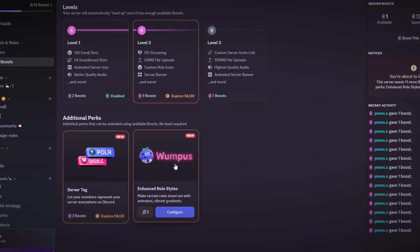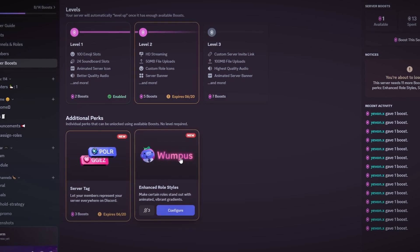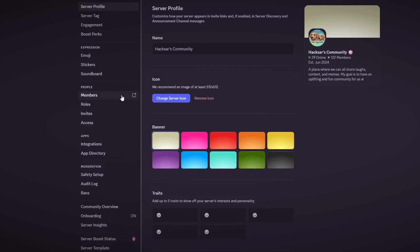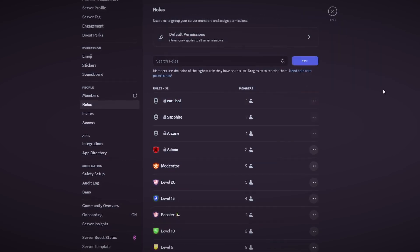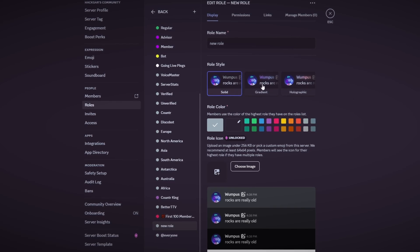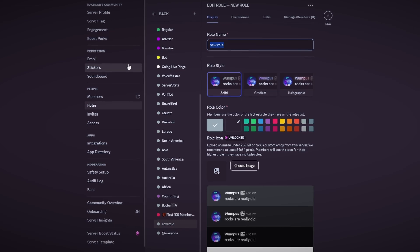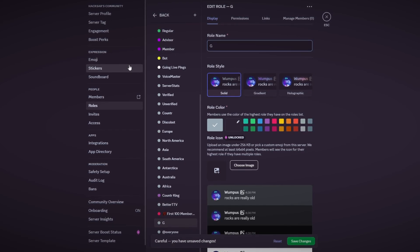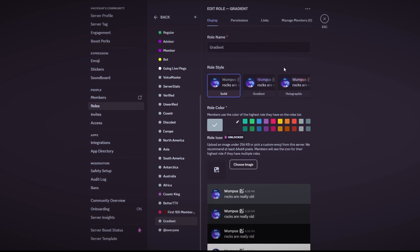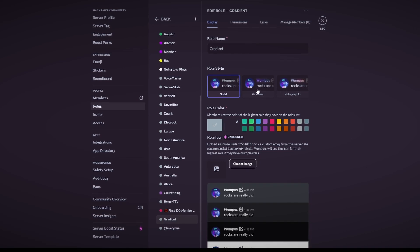Now let me show you enhanced role styles — I haven't done a video on this yet, so I want to cover everything. Go to Server Settings, then Roles, and click Create a Role. Name the role — we'll call it 'gradient' for example — and save changes. You'll see the new color type options that are now available.